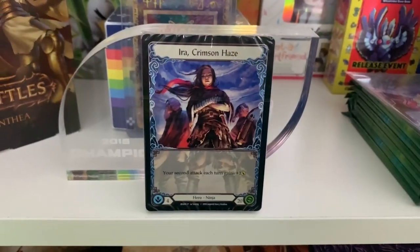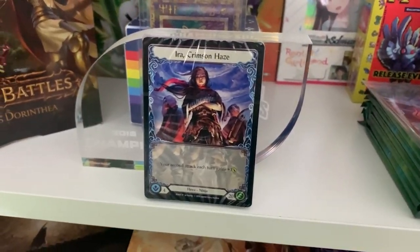The Aira Welcome Deck contains 30 cards, one weapon, and our hero, Aira Crimson Haze. Comprising the 30 cards is three copies of 10 unique cards, making this the easiest and best pick-up-and-play option for beginners of Flesh and Blood. These decks are given away at local game stores for free, so make sure to check at your local game store to see if you can pick up one for yourself and a friend.